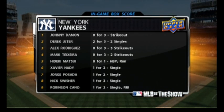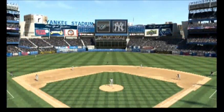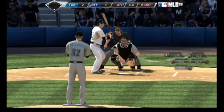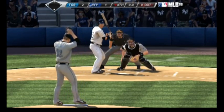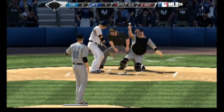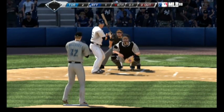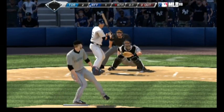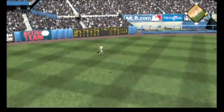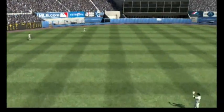The Jays are out in front, 2-1. Hideki Matsui will be the batter as we get things going in the bottom of the sixth. And he swings right over the top of this one, nothing and one. And he's right on the fastball there as this is hit pretty well out towards deep left. Lind has to retreat a bit, but he gets there for out number one.